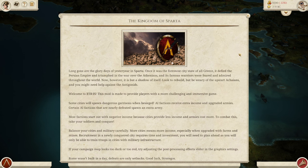Here is the opening screen of Sparta. Long gone are the glory days of yesteryear in Sparta. Once it was the foremost city-state in all Greece — it defied the Persian Empire and triumphed in the war over the Athenians, and its famous warriors were feared and admired throughout the world. Now however it is but a shadow of itself. Look to rebuild, but be wary of the upstart Achaeans, and you might need help against the Antigonids.